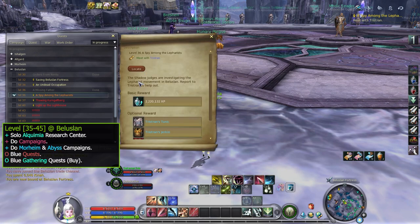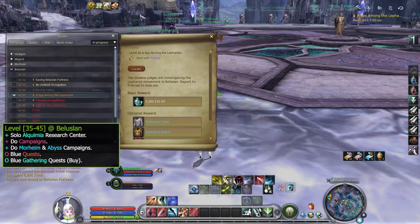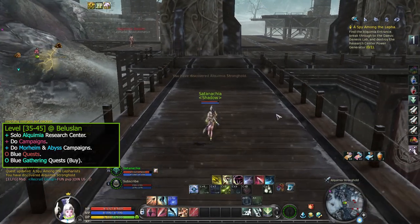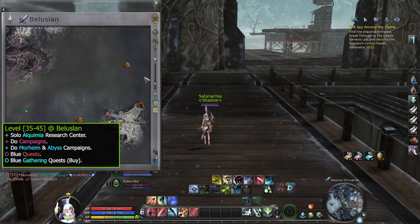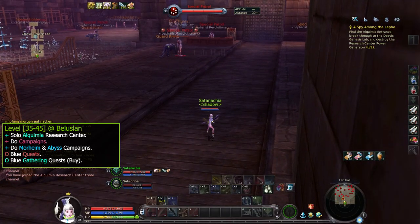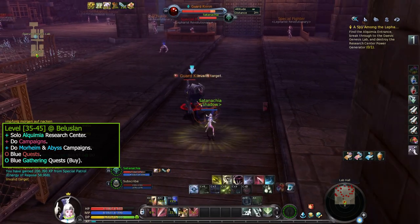At level 35 you can go to Beluslan and do the Spy Among the Leferis quest — this is related to Alquimia Research Center, which is an instance you'll be doing from level 35 to 40. You can also do it until 45 if you want. Following the quest, you'll get teleported near the instance. The NPC in front of the instance gives pink quests at level 40, so be sure to check back later. Be sure to use 100% XP charms wisely — some have a 10-hour cooldown. You can solo this instance up to 16 times a day.